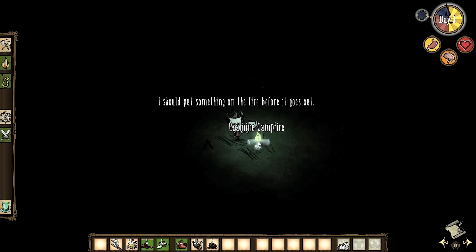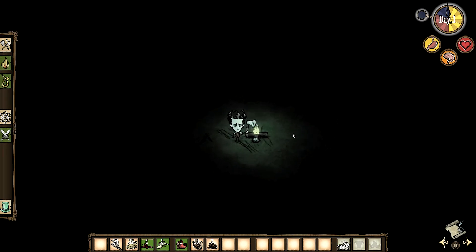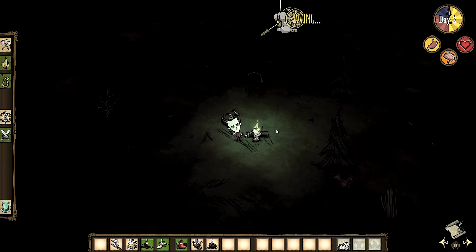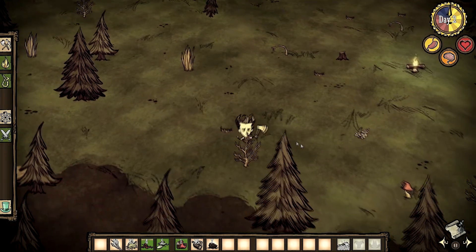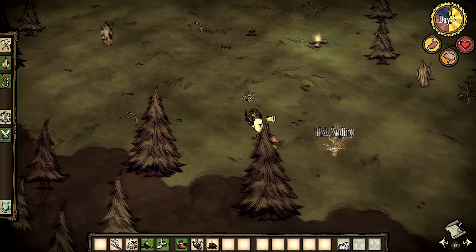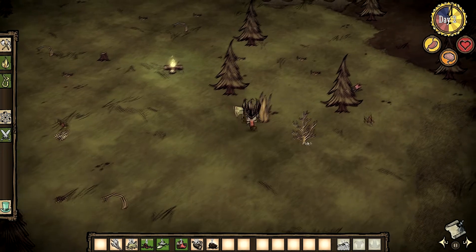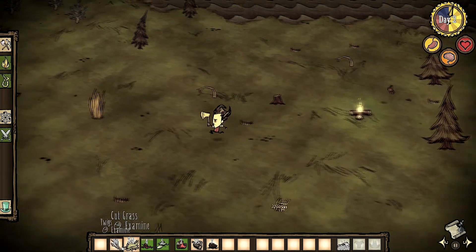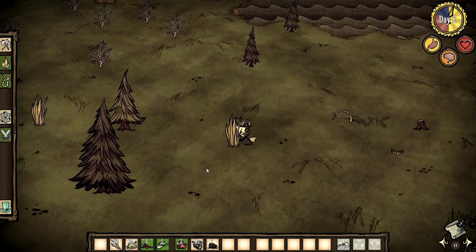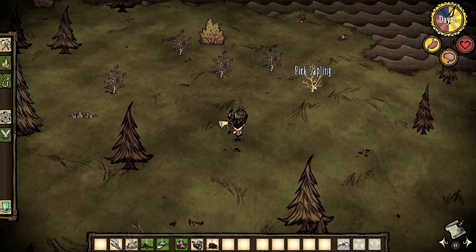This campfire is getting really low but it should hold until daytime — at least that's what I'm hoping. And here we go, day two. Let's continue on our gathering mission. Let's pick up another mushroom and strip this area of resources, at least until we get a full stack of twigs and grass — that should hold us for a while. Our saplings here and another carrot.